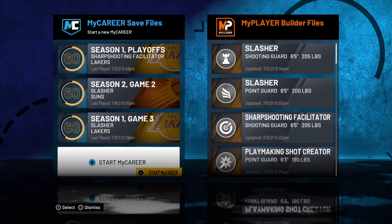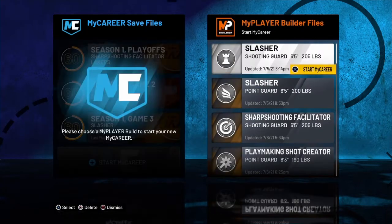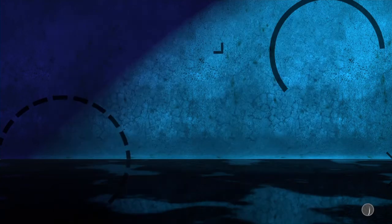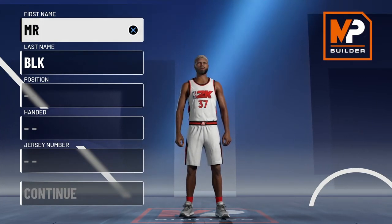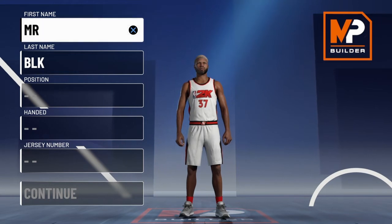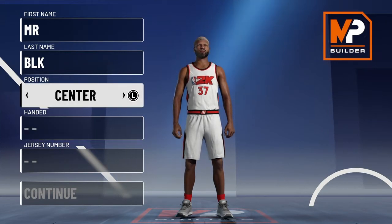Hey, what's going on guys? Today I will be showing you guys how to create the best dunker/layup build. If you guys want the layup or the dunk, it's honestly just the same. First, you want to go to My Career, then go to Stock Career, then go down to launch my player builder. Now you want to be a center, which is the highest position so you can get dunks.